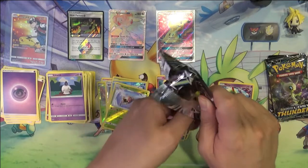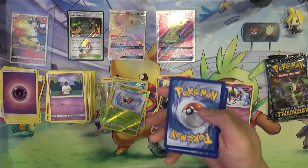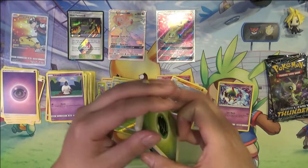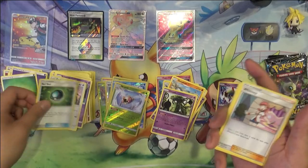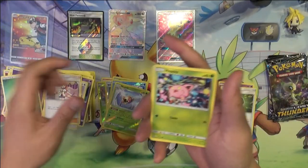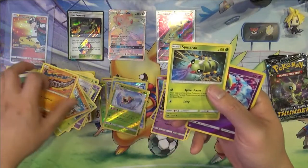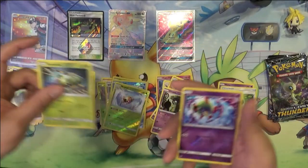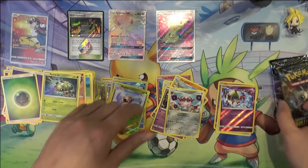Definitely a good start to the booster box — one Rainbow Rare and one Full Art. I think I should be putting in the Net Balls. Reverse Net Ball — like that. And then another Forretress. I'll grab those later.